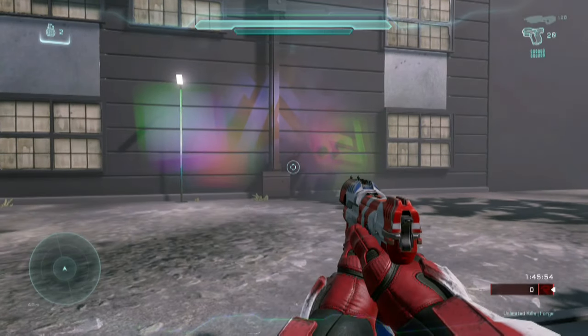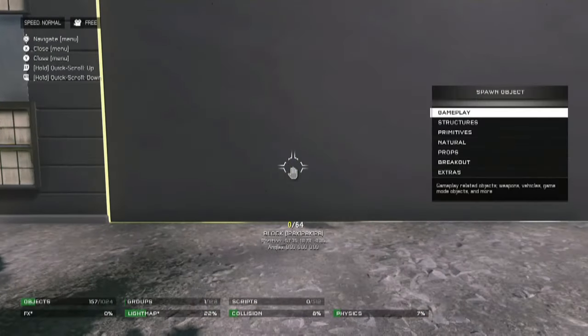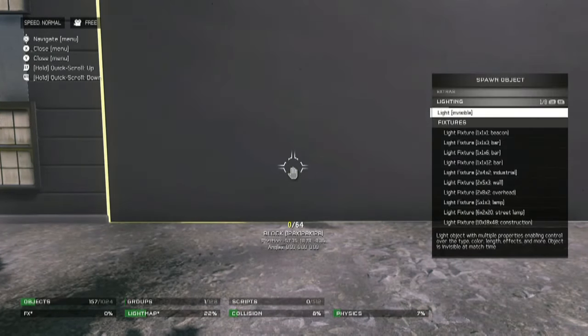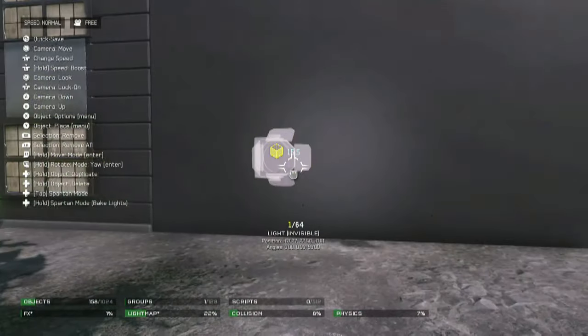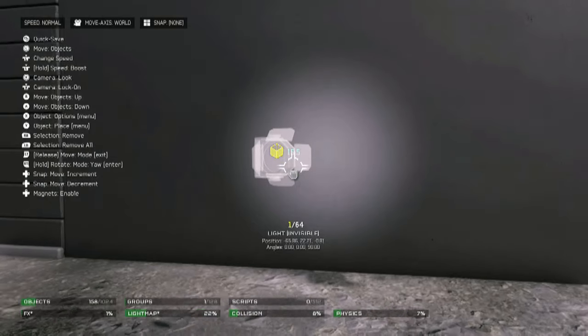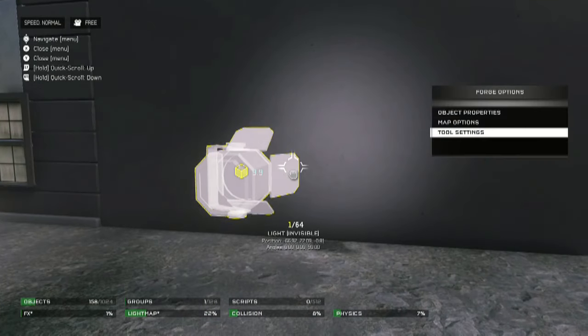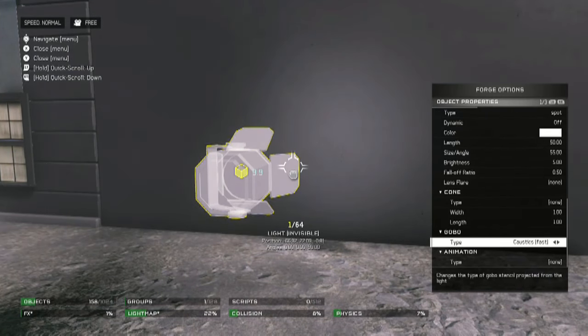So this is actually really easy to do, and I'm going to give you a quick hint. Essentially, what you're going to want to do is go into Extras, Lighting, and spawn in a Light Invisible. Immediately you'll notice there'll be, of course, the light splash on the wall. Before you do anything, you're going to want to go ahead and go to Object Properties and choose your gobo.